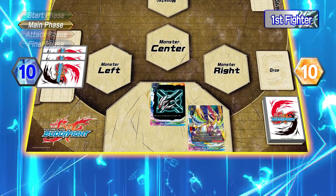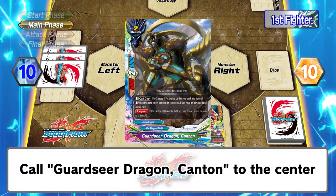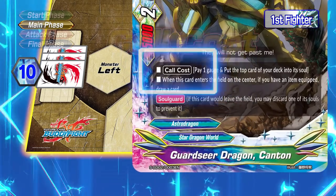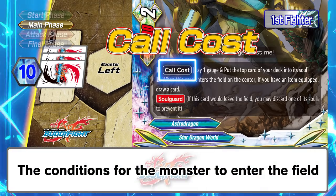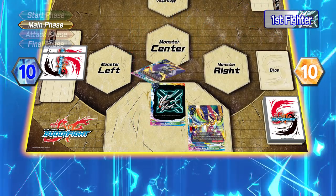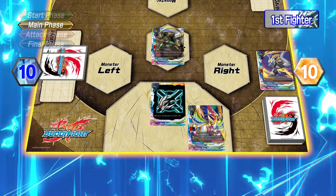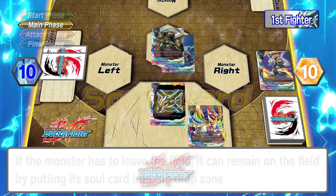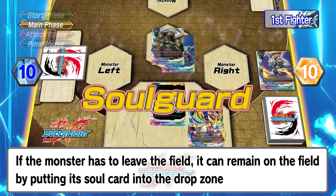Main phase. Let's call a monster. We'll pay the cost and call Guards Your Dragon Canton to the center. Let's look at the call cost written on the card. The call cost is the condition that must be fulfilled in order for the monster to enter the field. This card's call cost is one Gauge and you have to put the top card of your deck into its soul. First, let's put a card from our Gauge into our drop zone, and put a card from the top of our deck below Guards Your Dragon Canton — Soul in! This is what we call Soul Guard: if Guards Your Dragon Canton has to leave the field, it can remain on the field by placing its soul card into the drop zone.